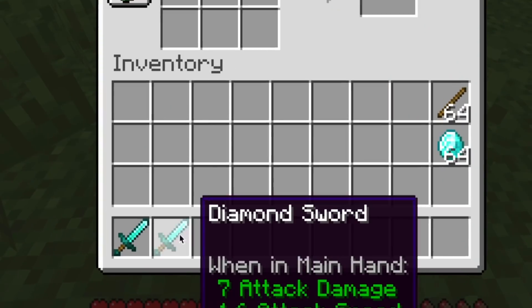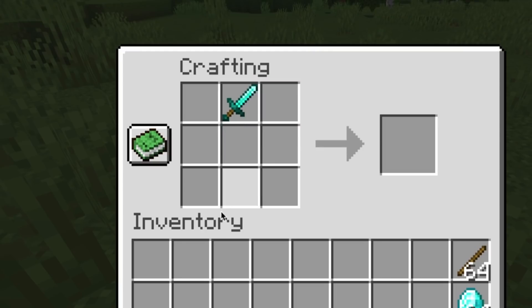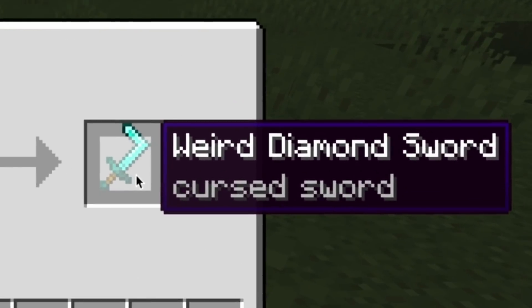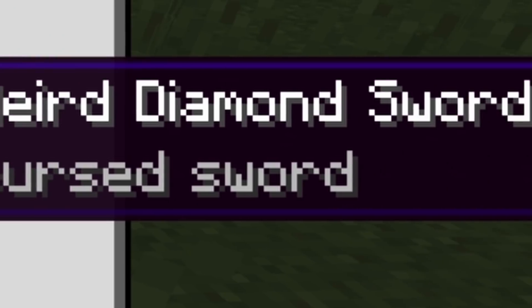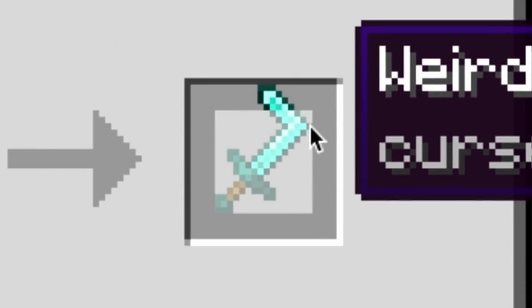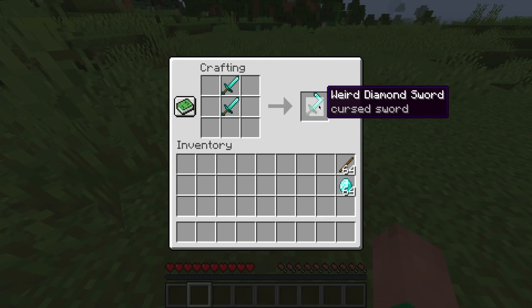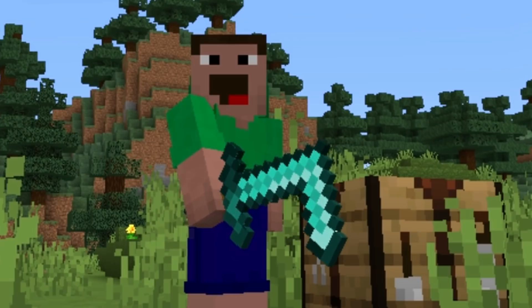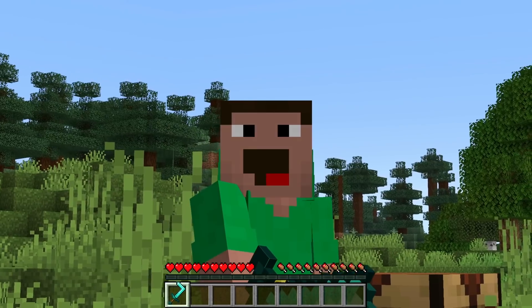As you can see, I have two perfectly normal diamond swords, and if I put them in the crafting table, we get something a little bit different. The weird diamond sword, aka a cursed sword. I think it's pretty clear that it's cursed — it has a 90 degree angle in it, which is not something you see every day. But if I take this sword and we look at it... what is that? It makes no sense, hence why it is cursed.